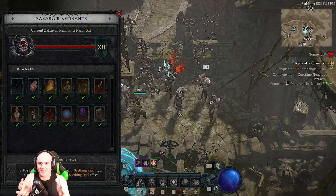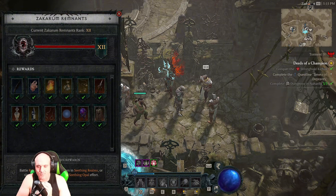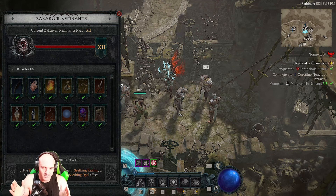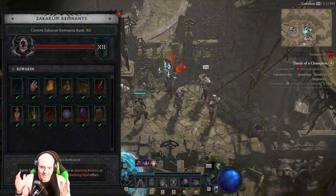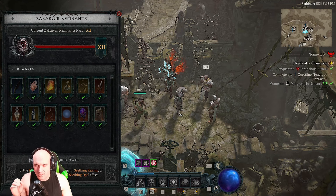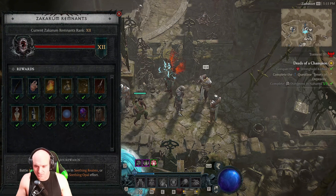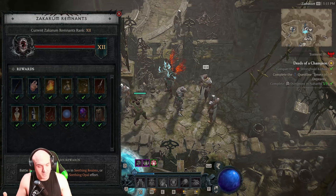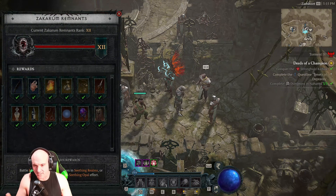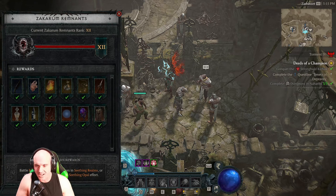For the seasonal mechanic, we have the Zakarum Remains — you battle monsters in the Seething Realms and earn reputation. I think they should have kept this reputation going continuously, just like last season. You get legendary caches with guaranteed GAs when you hit reputation points, which would be another option for getting more ancestral items and give us a reason to keep doing the Realm Walker event. Once you hit 300 paragon points, you'd still have a reason to go do that — right now I mainly want to do the Realm Walker for the extra 15% bonus experience.